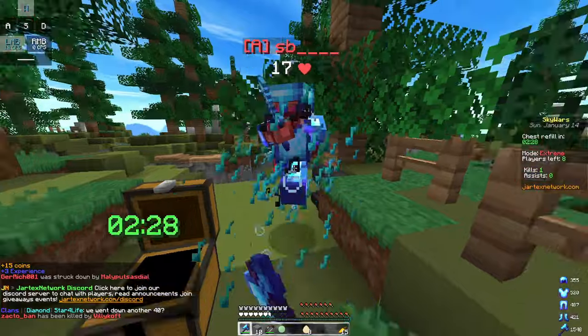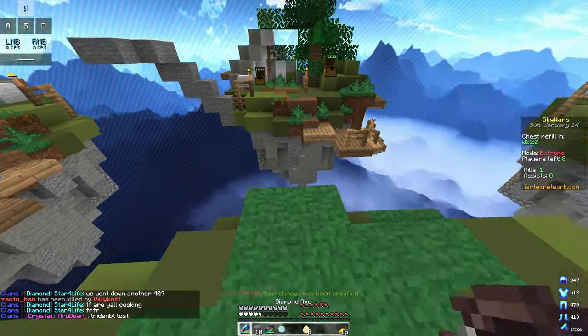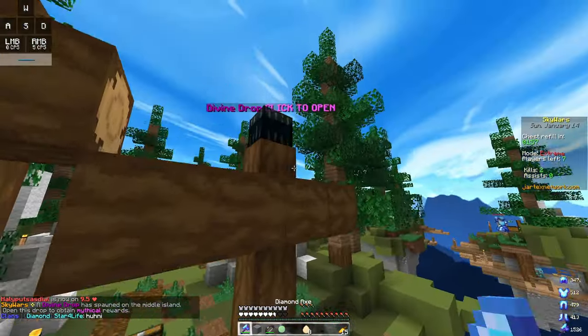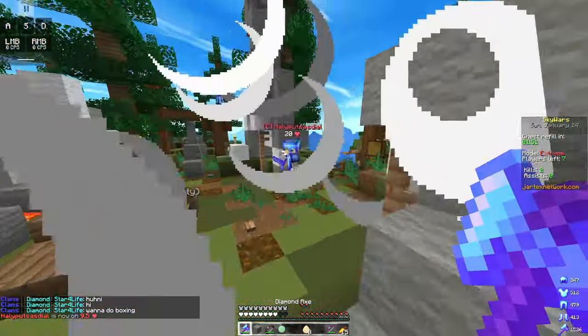Oh yeah, speed. Who's the speedrunner now? I'm still gonna get him. He pearled but he died. Divine drop up here — Vulcan's bow. That's one of the worst ones. It explodes and stuff, but it doesn't really do that much damage. Let's get the next kill.